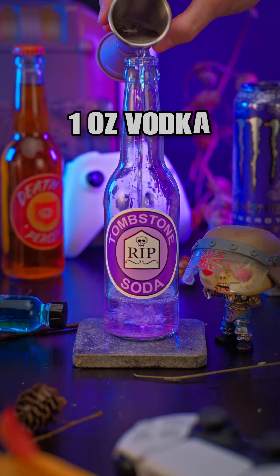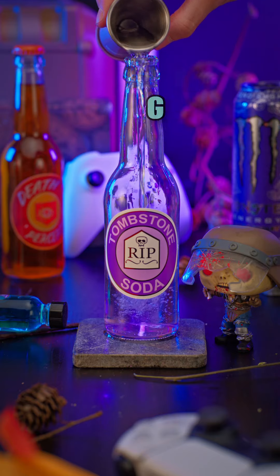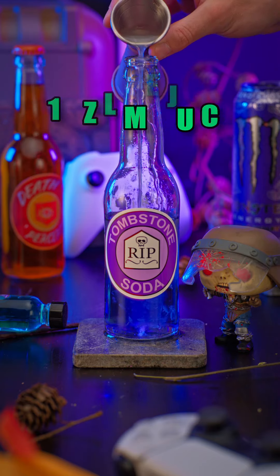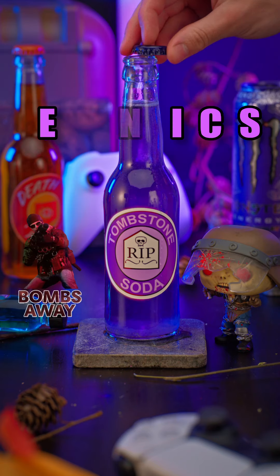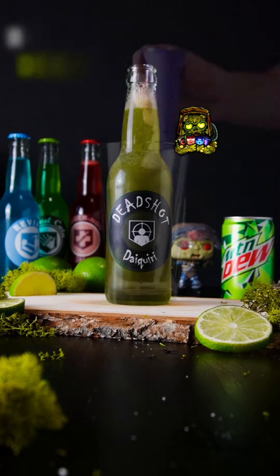How to make Tombstone Soda. Begin with Tequila, Vodka, White Rum, Gin, Grape Pucker, Lime Juice, and Ultraviolet Monster. Rest in Pieces.